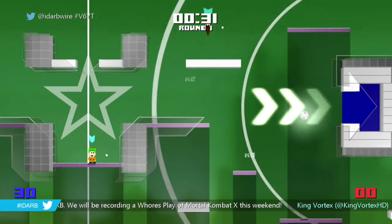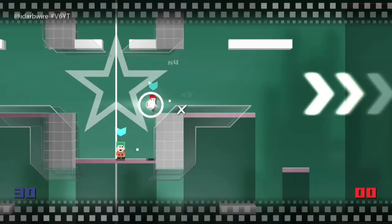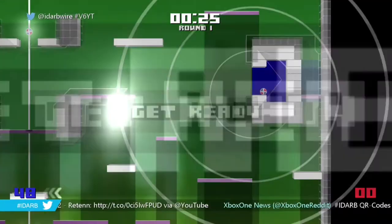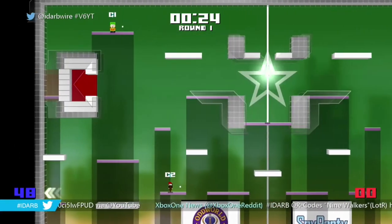Here we go — this one's going to be a 15 point shot. Grab the ball, and as you're walking over, once you hit the purple platform, 45 degrees up at the white platform, jump and shoot. Beautiful — easy 15 points.